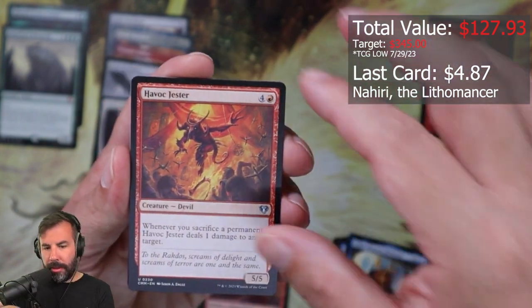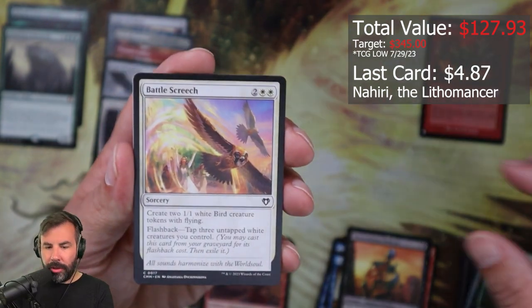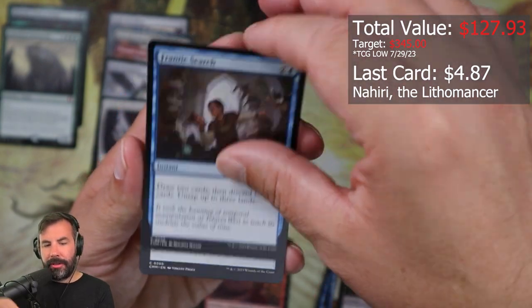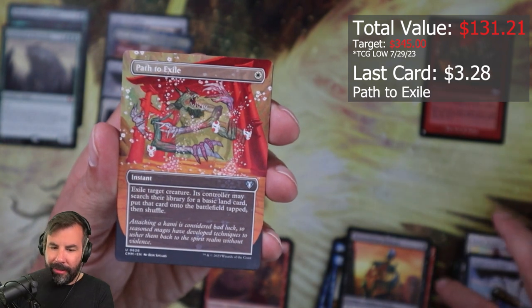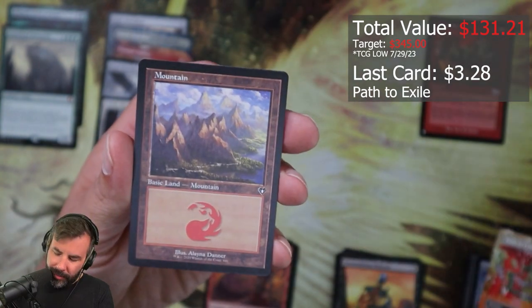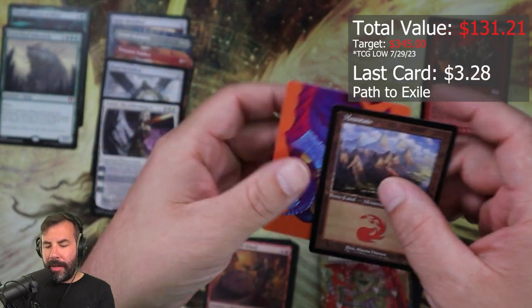Kaho, Havoc Jester, Reassembling Skeleton, Kodama's Reach, Battle Screech, Crawling Infestation, Tragic Slip, Frantic Search, Explorer Scope — come on — Path to Exile! Very cool Path to Exile. We'll definitely go in a deck somewhere. Very happy with that, and a retro Mountain and the art card.